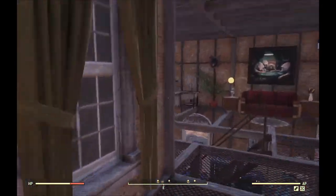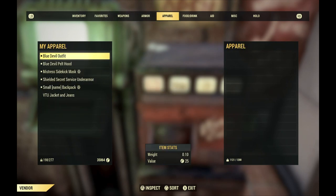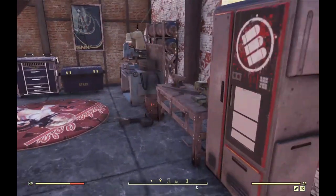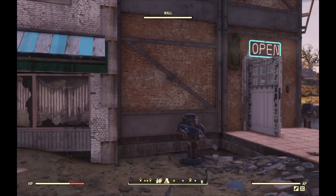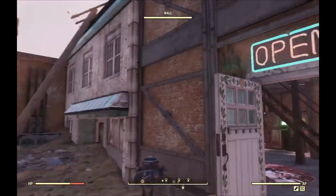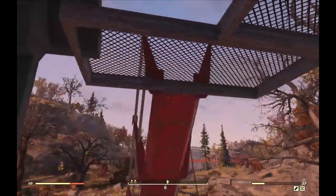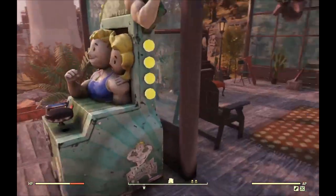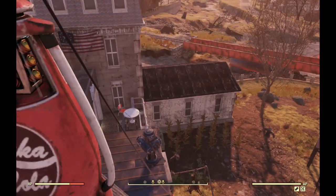I don't know where it is, though. I am going to check the vendor. Sorry, I have to hang out while I shop. I still have not seen the vault entrance. A lot of times people don't make this super obvious, and it's kind of frustrating. You've probably seen it on this video already and are like, there it is. There it is. I have it. Can I see it from up here?